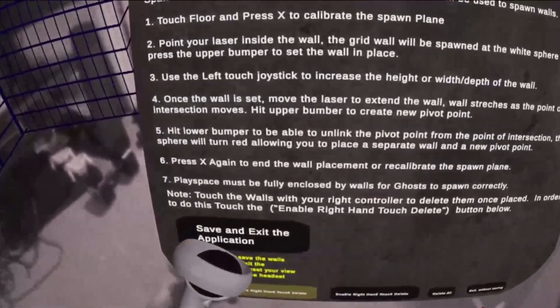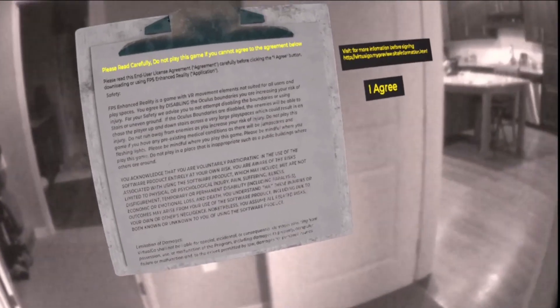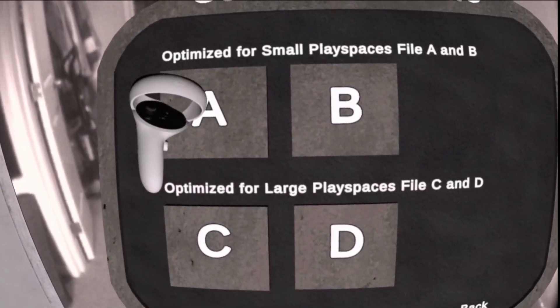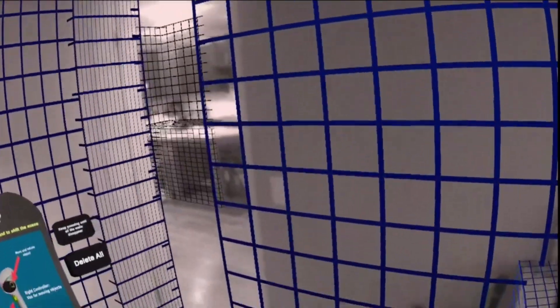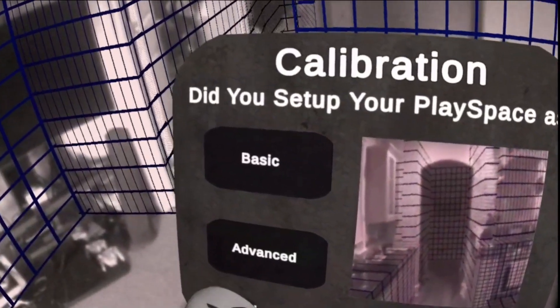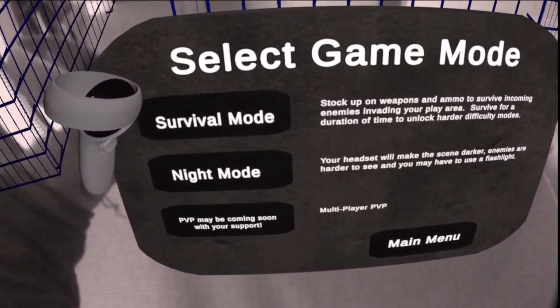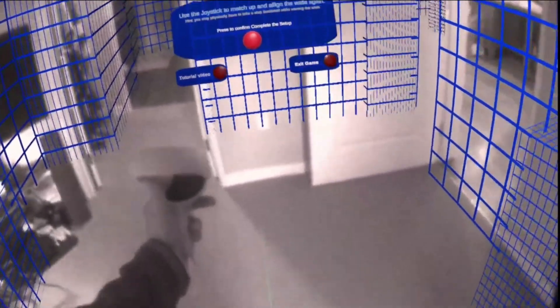Once you are finished placing all your walls, you must restart the app to save your setup. Do not take off your headset or reset your view. Your walls should be in the same position from where you left them last. Select the basic setup if you did not manually place the floors or place custom objects. If you select the wrong option, the game will not work. The scene will slightly shift forward, so make sure you use the joystick on your left controller to realign the walls and to play.